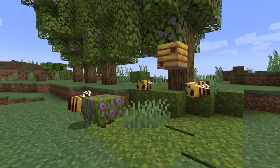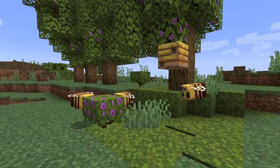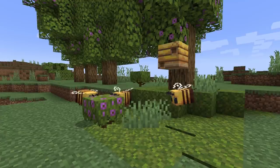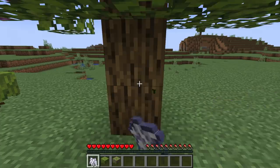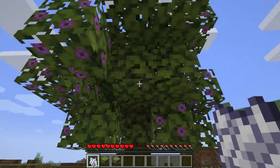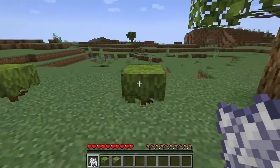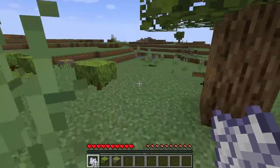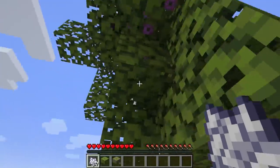Azaleas and flowering azaleas are flowers that act as saplings for the azalea tree, and as flowers they can also interact with bees. When bone meal is applied to either, it will grow into an azalea tree. An azalea tree will consist of oak logs, azalea leaves, flowering azalea leaves, rooted dirt, and hanging roots.